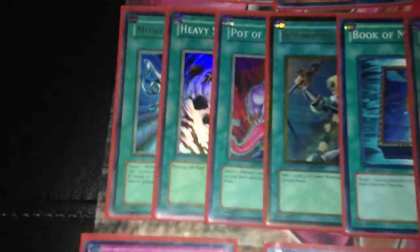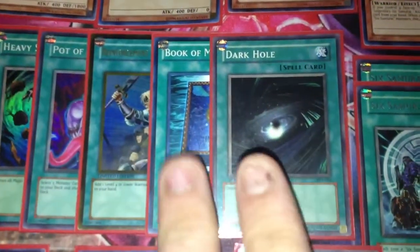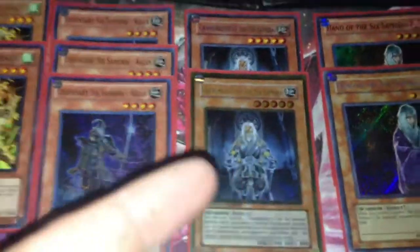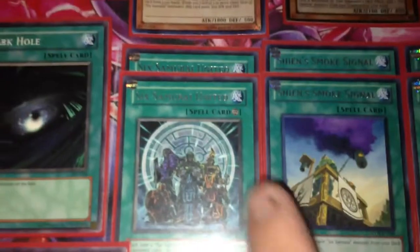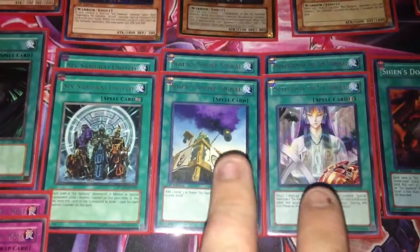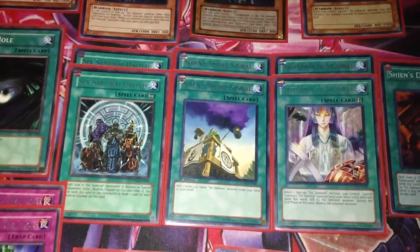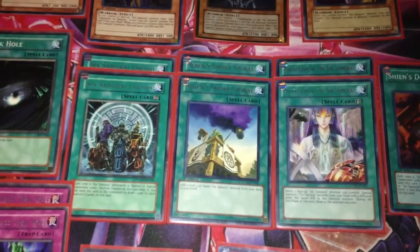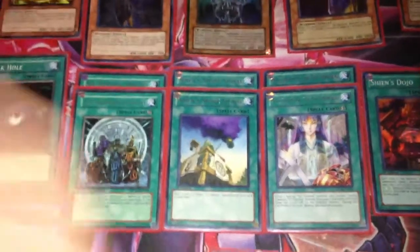Moving on to the spells, we've got the standard stuff: Reborn, Heavy, Pot of Avarice, Reinforcement, Book of Moon, and Dark Hole. For the Samurai spells, I'm running Double United, Double Smoke Signal, and Double Asceticism. I feel each of these at 2 is enough — aside from Smoke Signal since that's all you're allowed to have. This deck special summons itself fairly easily, especially off Gateway and Dojo.